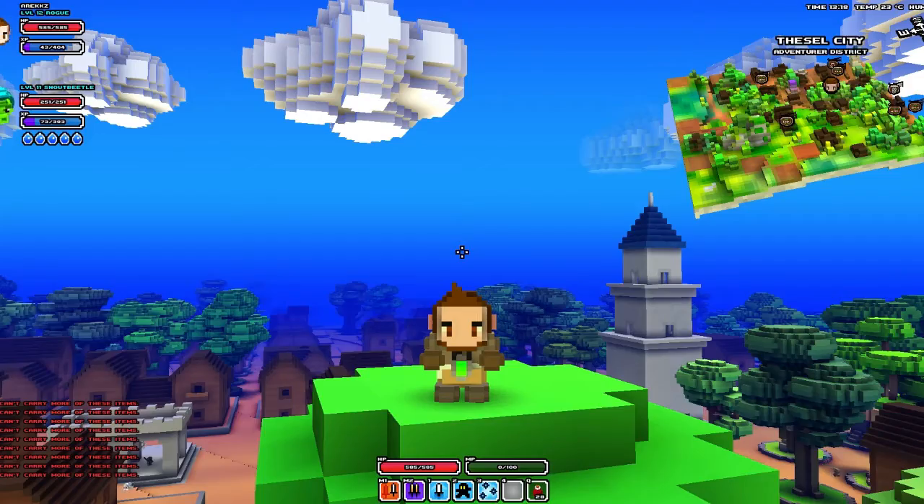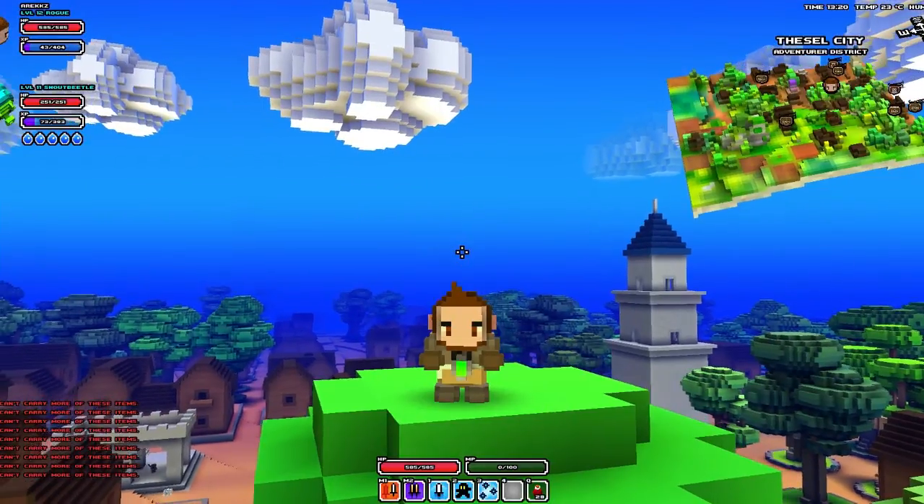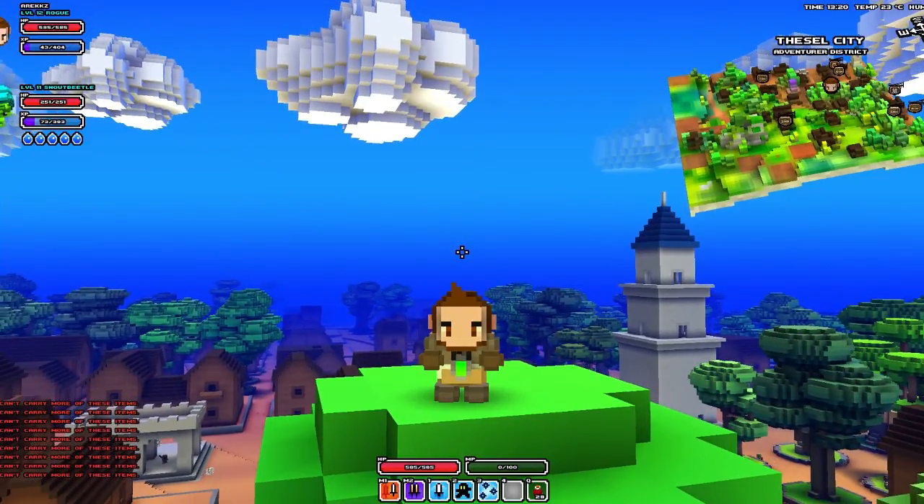If you open up your inventory you will see that in the bottom left there is a slot for a special item. Now in this game there are two special items: they are hang gliders and boats. They should probably be better known as transportation items, but it's a little longer so they are known as special items.